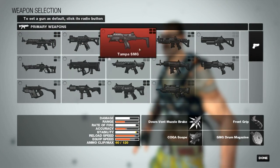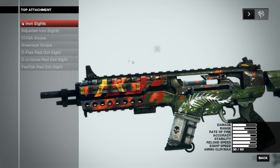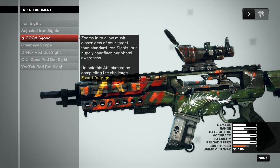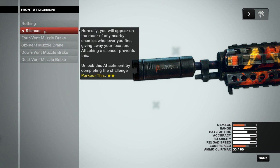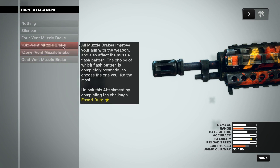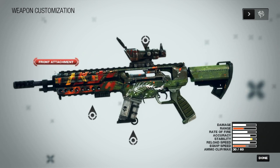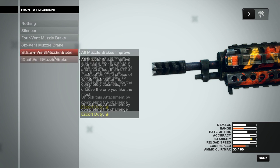You can also customize your weapons quite a bit, and I'm really happy to see that they did stuff like this. I believe this is a semi-automatic, so having one of these scopes on it would be good. We'll throw that on there, silencers as per usual. You'll see right here these challenges have to be completed before you unlock certain attachments — this one's for the two-star parkour, this one for one-star and escort duty. These muzzle brakes are just different ways your muzzle flash will happen.